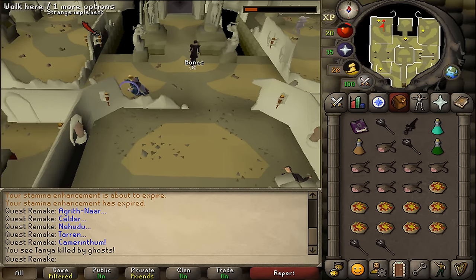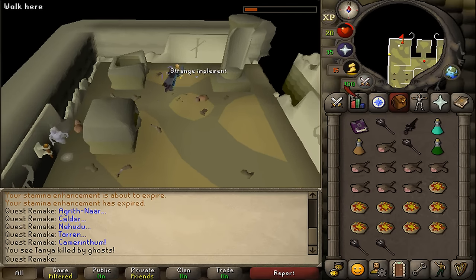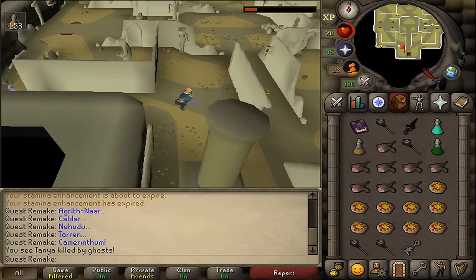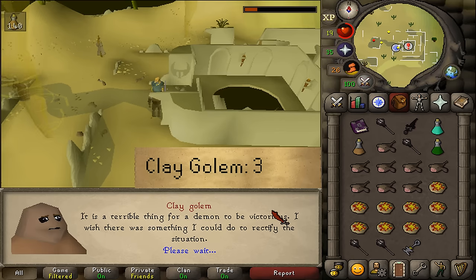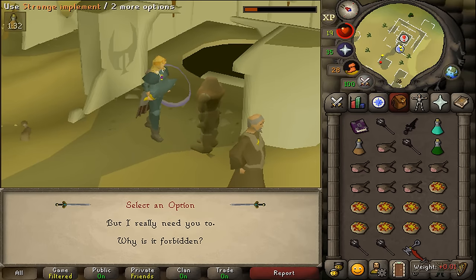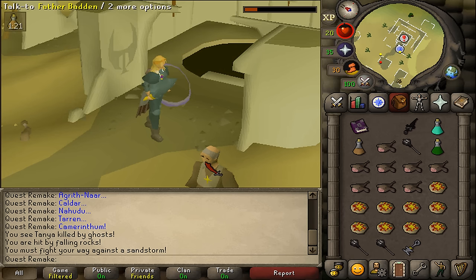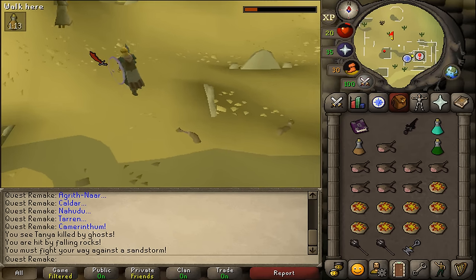Next, go northwest and pick up the strange implement. If you do not have inventory space, simply drop the demonic tome — you don't need it anymore. After picking up the strange implement, go back upstairs to the surface. Talk to the Clay Golem and select option 3. When you get two options, don't do anything — just use your strange implement on the Clay Golem, then talk to him again and he will take one of the demonic sigils. Next, talk to Father Badden and he will go inside. Then talk to Father Wien and also select option 3.